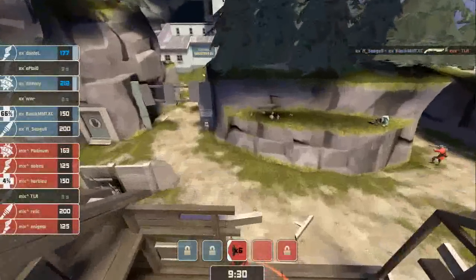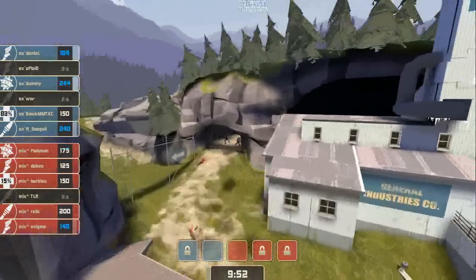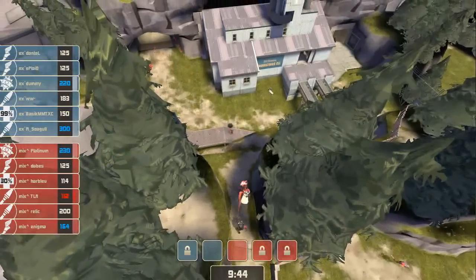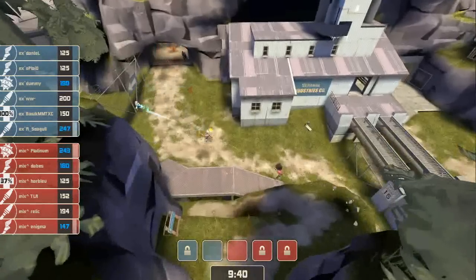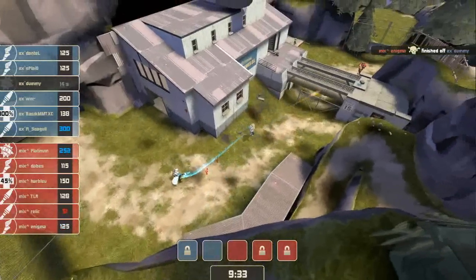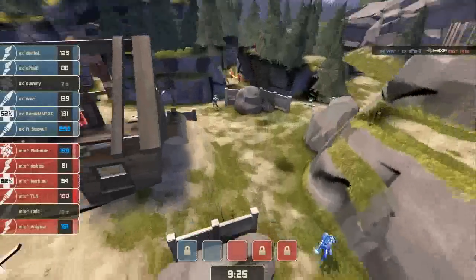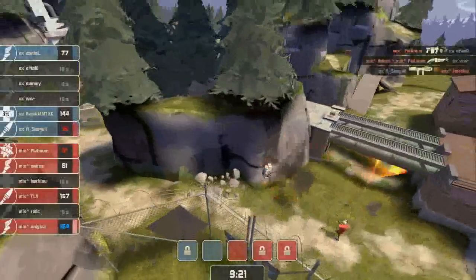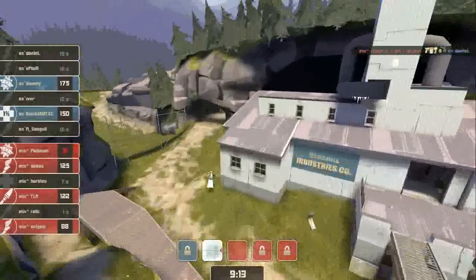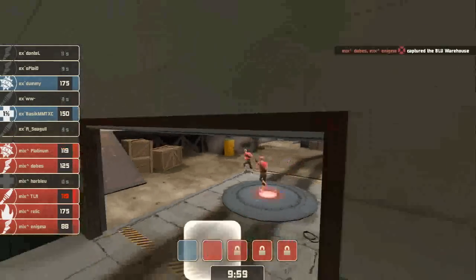TLR at 119 — Medic bans him. It'll buy him some time at least to get the center point up. Back to normal speed here. Dummy falls to Enigma there — he got credit for the kill. Just then they got the Uber up and push back on him. Same exact gambit but in reverse. TLR gets credit for the kill on Seagull. Medic goes high-tailing it all the way back. Meanwhile, we've got a cap here — just Dabes and both Scouts sitting on it. So they're going to get this up. Well played.